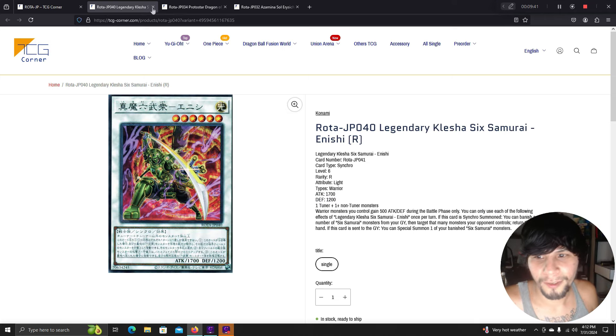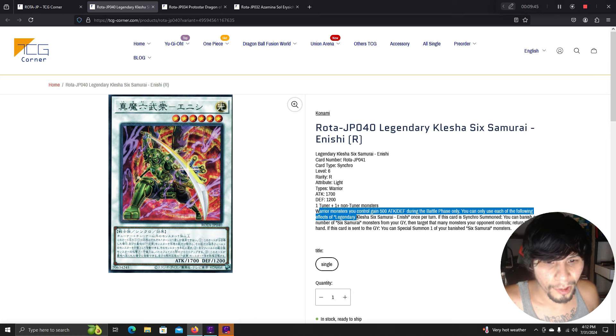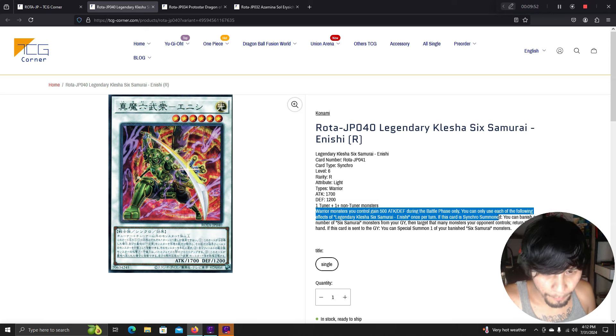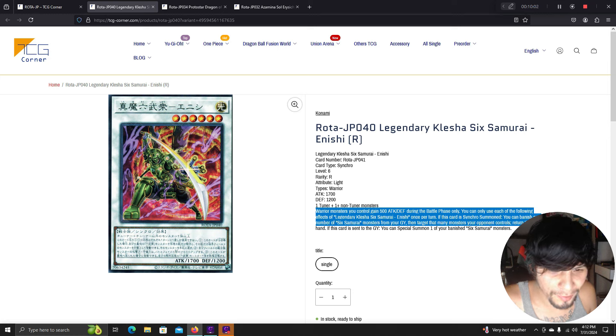The Legendary Six Samurai synchro requires one tuner and one non-tuner warrior — it's generic. Warrior monsters you control gain 500 ATK and DEF during the battle phase. Once per turn if this card is synchro summoned, you can banish any number of Six Samurai monsters from your graveyard, then return that many monsters your opponent controls to the hand. If this card is sent to the graveyard, you can special summon one of your banished Six Samurai monsters.